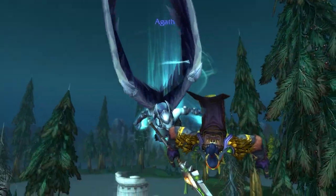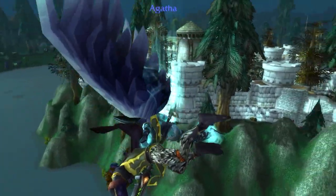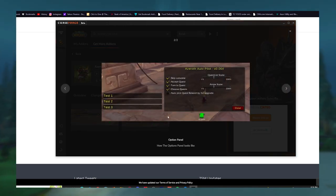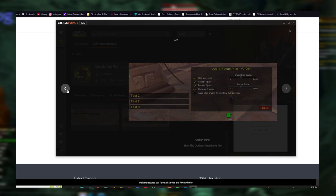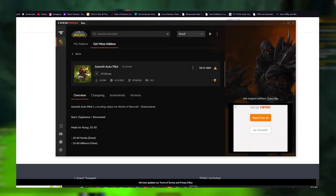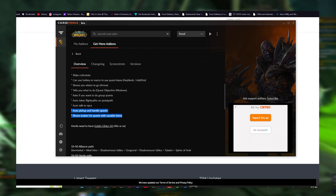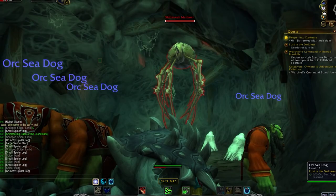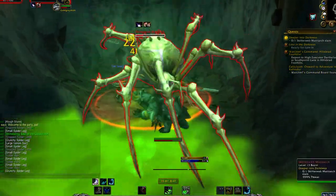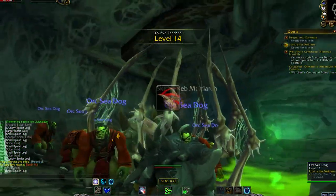For an honorable mention, especially if you want to level as quickly and efficiently as possible without a level boost, I'd recommend downloading the Azeroth Auto Pilot add-on. It helps save time by skipping cutscenes, accepting quests more quickly, and giving you pointers on where to go and which quests to accept to optimize your leveling route. If you don't get an add-on for that, there are also tons of guides online on YouTube and Google for optimal leveling routes.